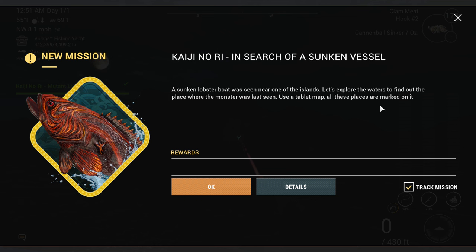There's no way around it. You're just going to be working at it probably for maybe a couple hours — I did, and I've heard the same thing from other people. But I did manage to get the last of them, and it opened up a new mission as soon as I got it. It says 'The Kajinori in search of a sunken vessel.' A sunken lobster boat was seen near one of the islands. Let's explore the waters to find out the place where the monster was last seen. Use the tablet map — all these places are marked on it.